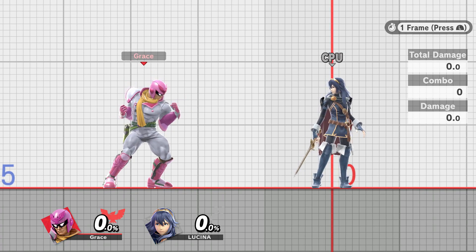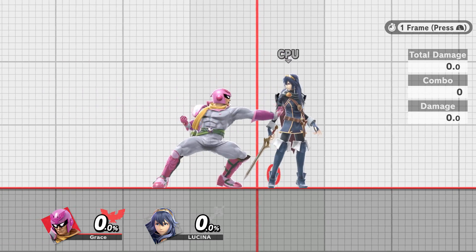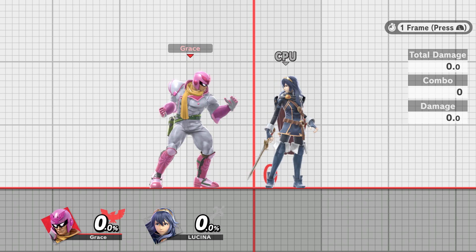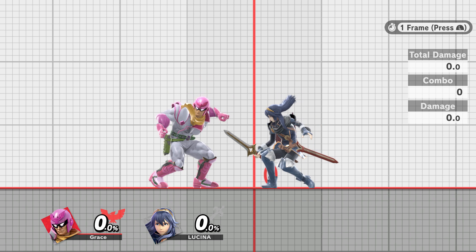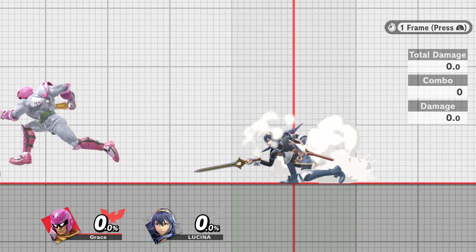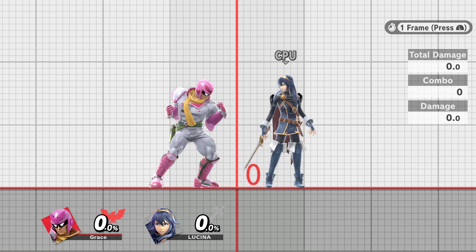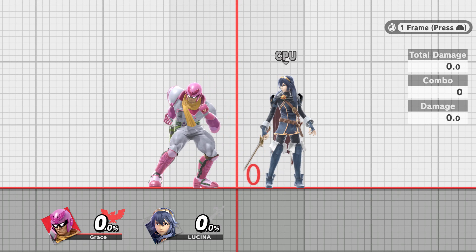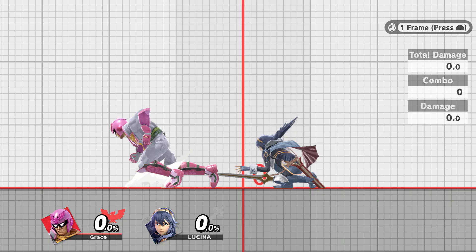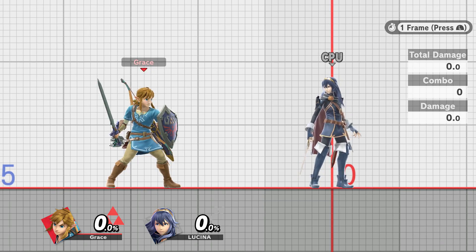Let's look at Lucina's down tilt, for example. Done framed perfectly, a bag dash will only get Falcon out of the way one frame sooner than a normal turnaround dash. A normal turnaround dash escapes with seven frames of head start. With a bag dash, framed perfectly, six total frames — and he escapes. That's still worse than Link's normal back dash.